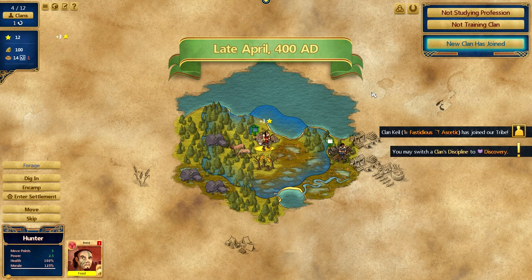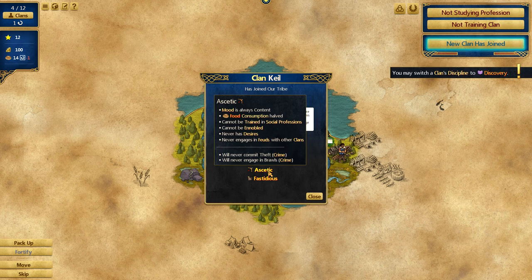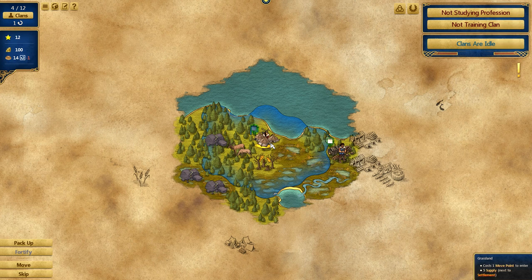It's late April and we already got a new clan — Than Kiel. He is Aesthetic, which means his mood is always content, he doesn't eat much food, can't be ennobled, and can't be trained as social. He's also Fastidious — training time is doubled, but resource production is increased by half. That's really good. And he gets one move point and one power. I kind of wish this guy was the hunter.